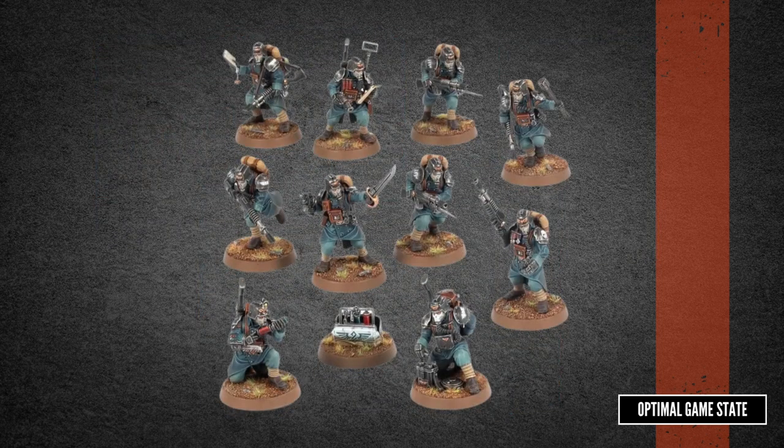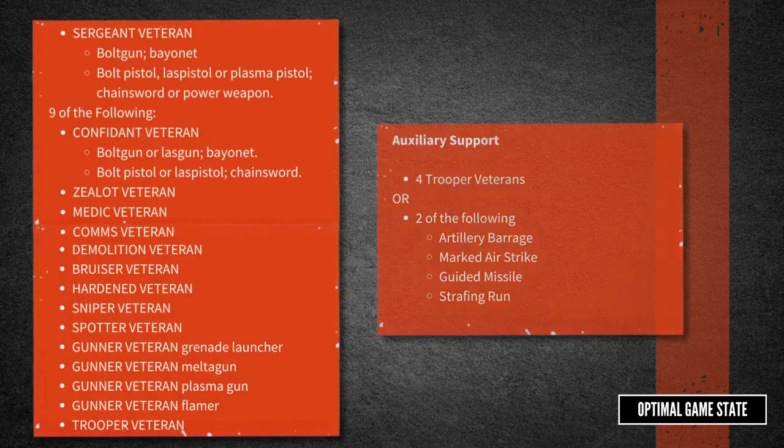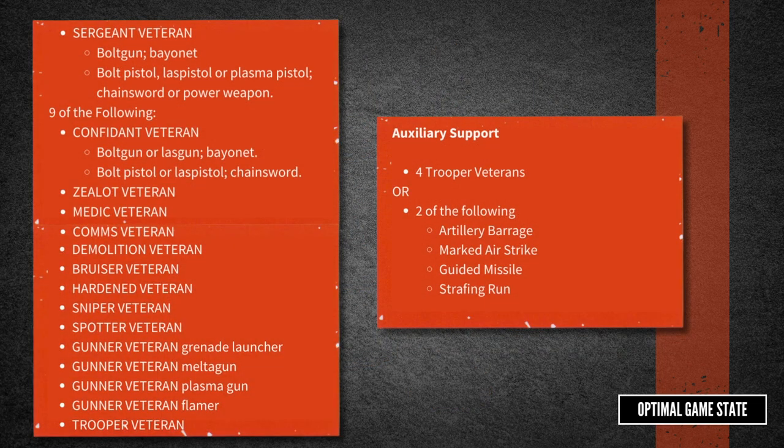On the plus side, where the Krieg box just has 10 models across all of the options, we have 17 models to play with. This is pretty important as the veteran guard kill team starts with 10 men but has an option to include four additional troopers as auxiliary support. With a single kill team box you have to pick one of the other auxiliary support options, like an air strike or an artillery barrage. You do get to pick two of those but typically the four extra bodies are going to be a lot better.